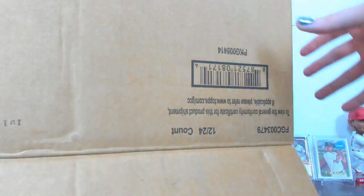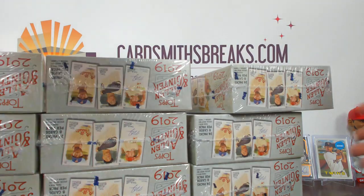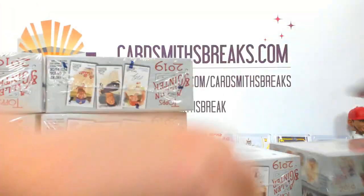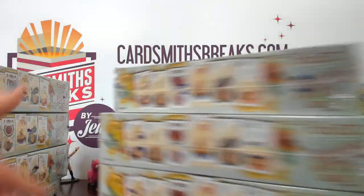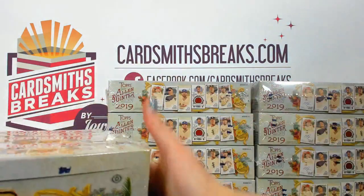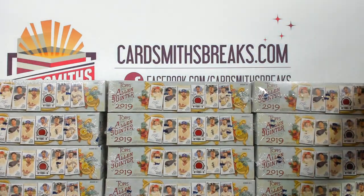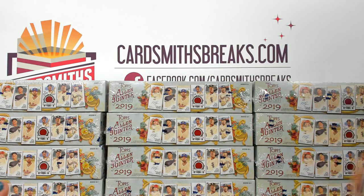So I think everybody here has done a Ginter break before, but in case you haven't, I'll go through the whole rigmarole again. All non-baseball cards — inserts, whatever — will be randomed at the end. Each of the mini lots: collectible canines, blue ribbons, lost languages, look out below, chugging along, in bloom, and non-baseball minis will each be their own lot, randomed among all teams at the end.